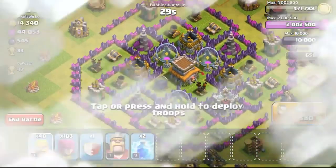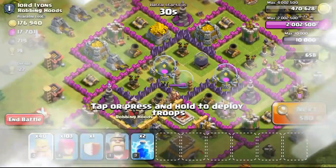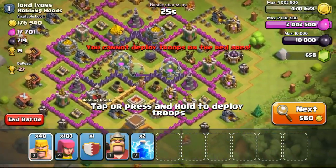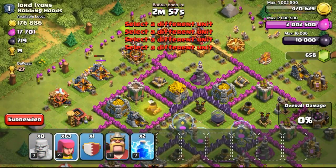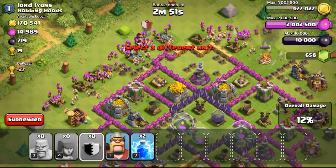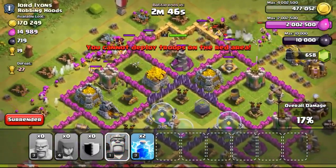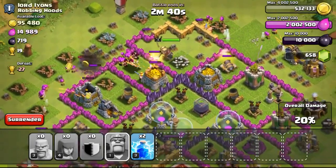This is typically how I search — just pressing the next button and scanning through bases slowly. Once I see a suitable base, like this one with 176,000 gold available — the gold is not in the mines but in the storages — I focus my troops on the area most accessible to the gold storages. The three gold storages are on the top, so I'm going in from the top, dropping my clan castle and barbarian king.